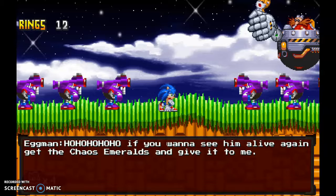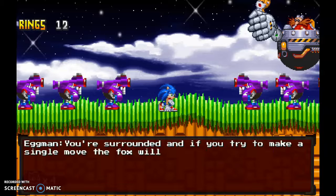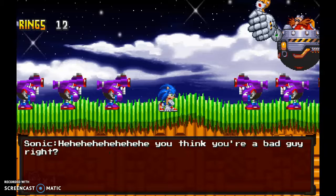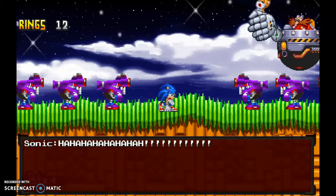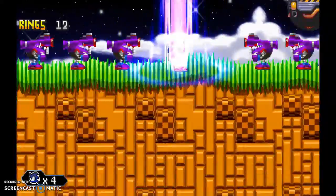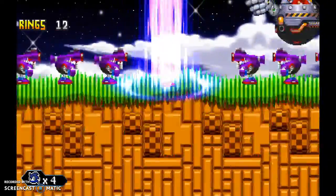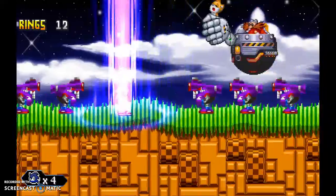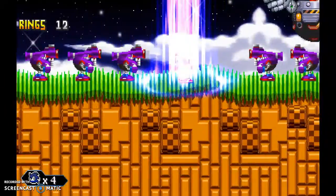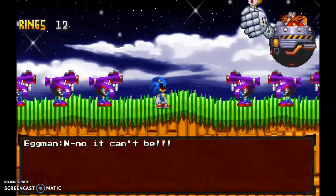If you wanna see him alive again, get the Chaos Emerald and bring it to me! Give them — I said let him go! You're surrounded, and if you try to make a single move, it's splatter! You think you're a bad guy, right? I hear — Yep! Oh, Sonic EXE's back! Let me skip this!